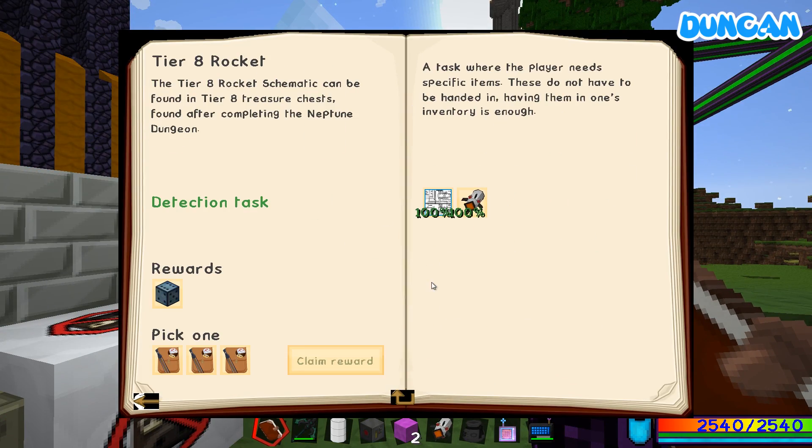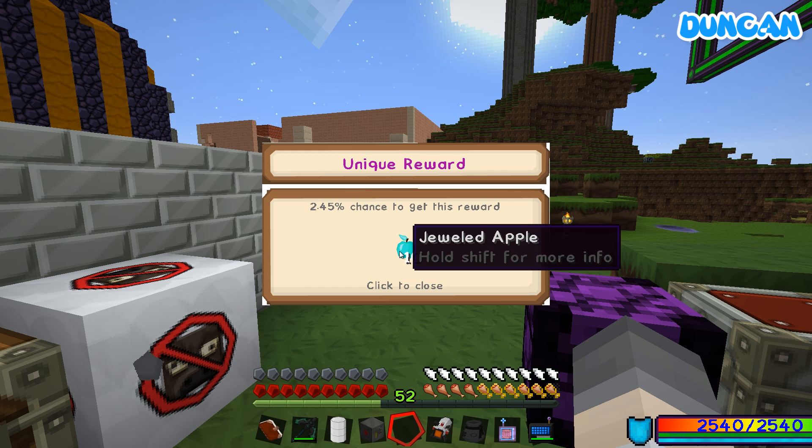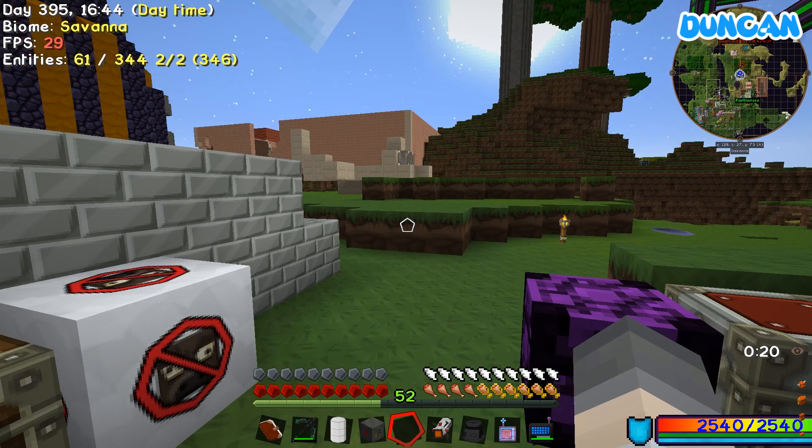Just need to make a tier nine now, Lewis. Mission Ago. I've got a legendary loot bag as well. I got ten dual apples. That's 300,000 EMC.